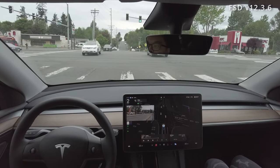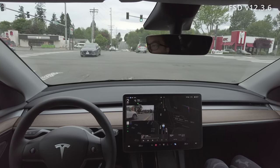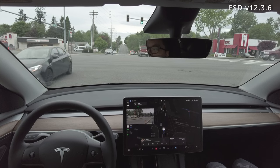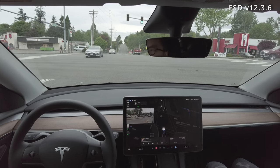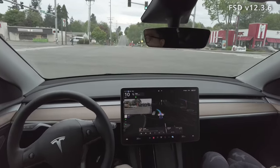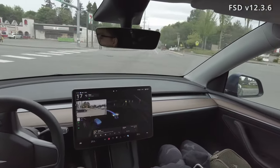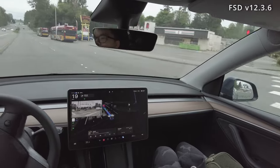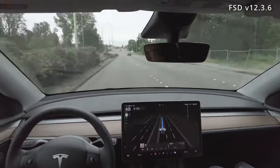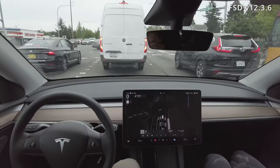Now we're coming up to a flashing yellow. There are a lot of cars coming through, so there isn't really an opportunity to turn left until a gap opens — and FSD quickly accelerates and does this left turn beautifully. It basically picks when I would have turned left myself. No problem there at all.